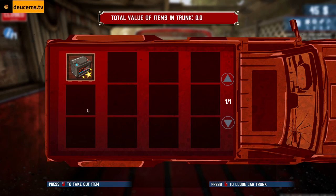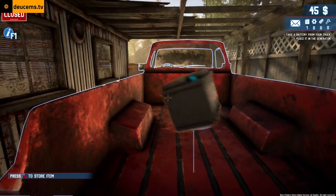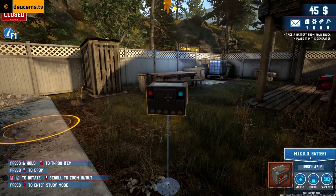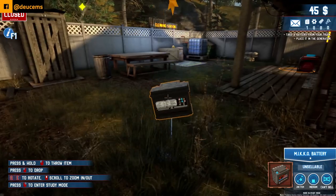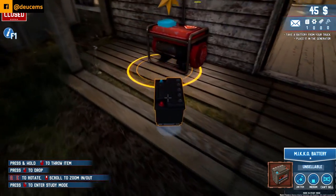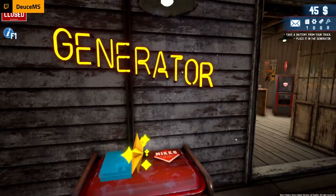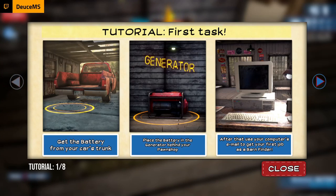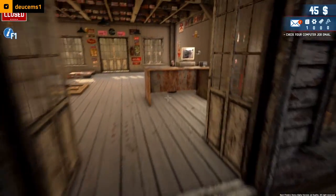Open trunk — as it's called. It's definitely not a trunk. I see — there is a trunk in the bed of the truck. Okay, so now what do I do with this? Take it over here. Place the battery in the generator behind your pawn shop. Oh, I see it — there we go. New mail!